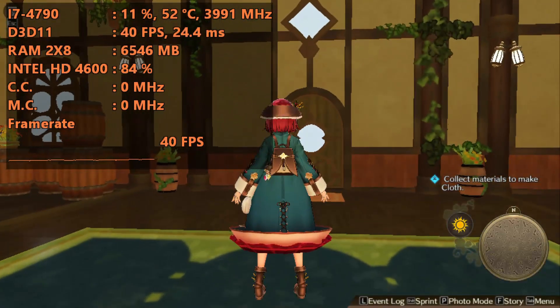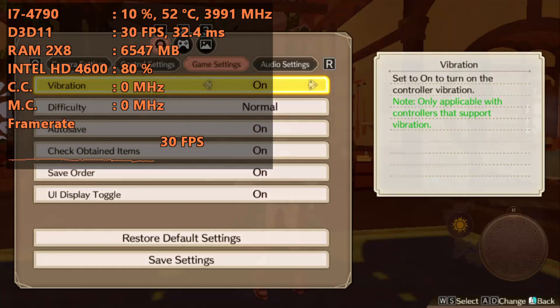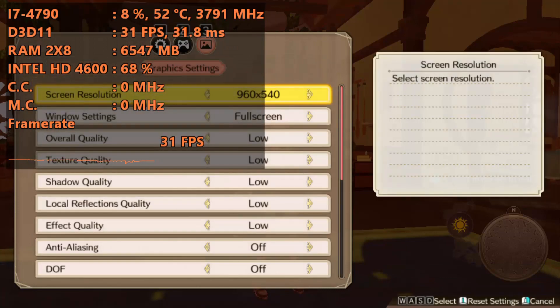Today we're using an i7-479 with the Intel HD 4600 to help us out on this system. By the end of this, it's going to look terrible, but hey, we're going to be getting some good frames.